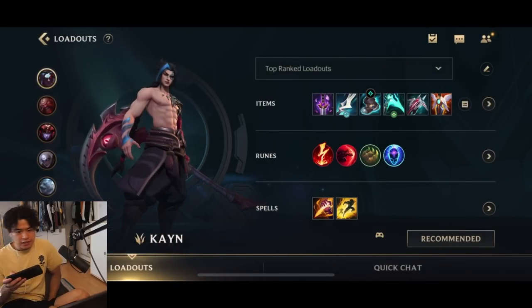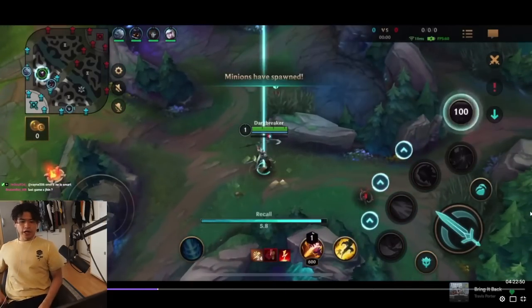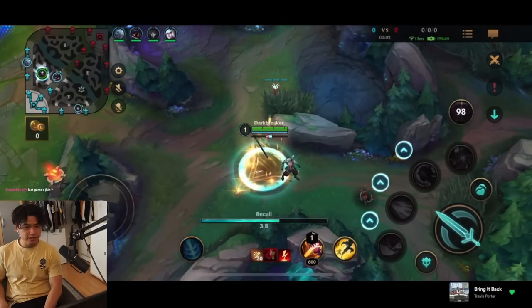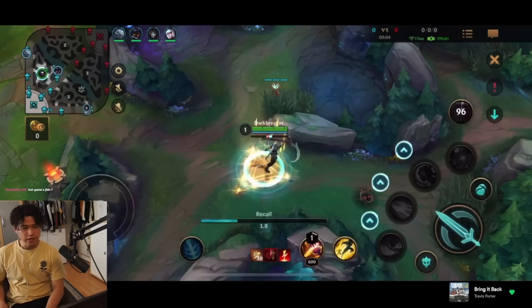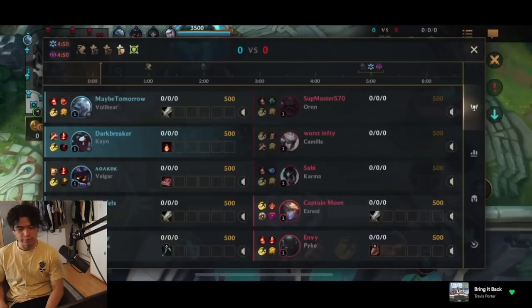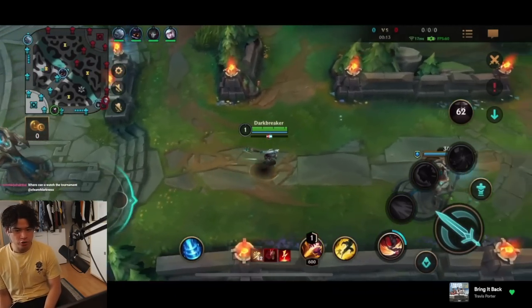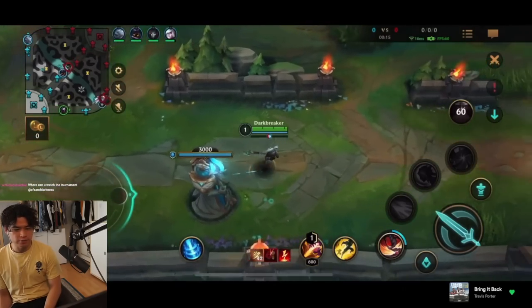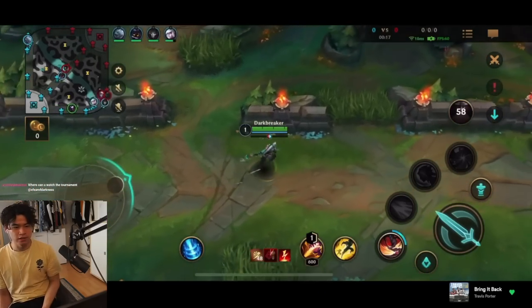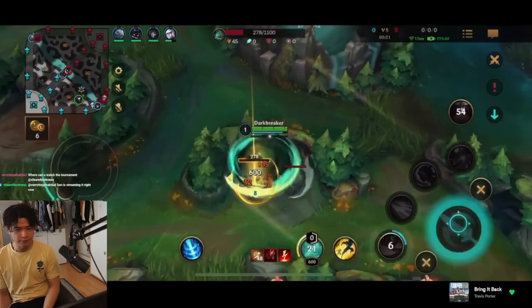Let's get started with the gameplay. In the early game we place a pink ward at the blue brush for vision and information, then reset and switch to the red trinket — we can use it later when ganking. I usually just go for the full clear on Kayn.